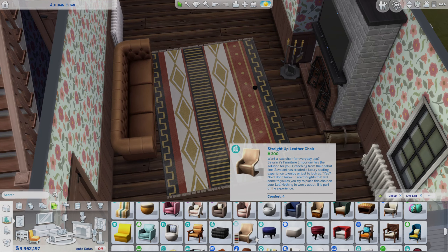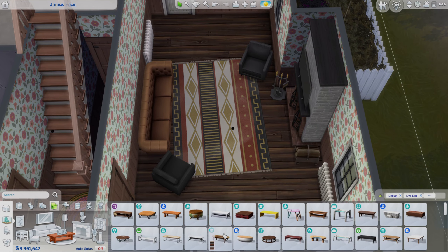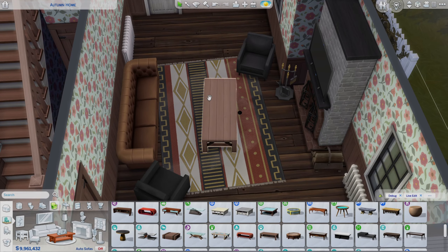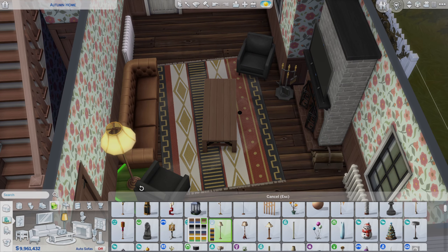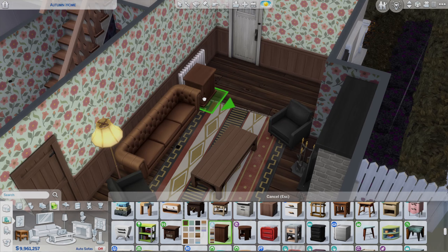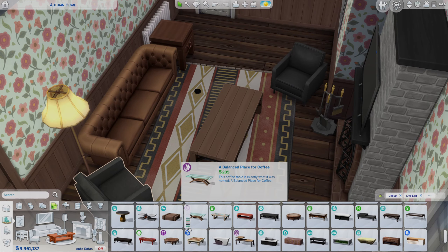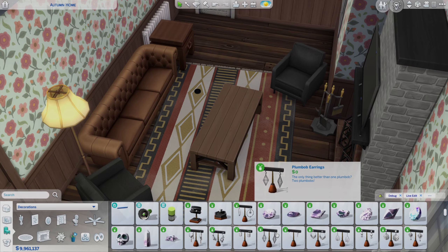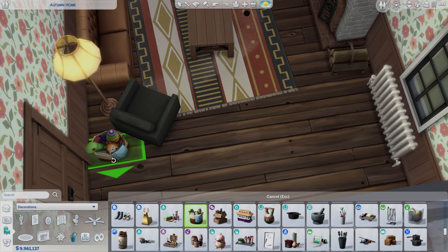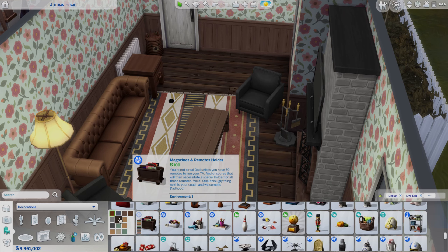I wanted this to be really nice, warm and cozy, and soft colour-wise. I went through quite a few sofas and ended up going for this sort of round leather sofa, which I thought worked really nicely. It works with the rug and obviously the Cottage Living floral wallpaper, which I thought was perfect for this build. Just a few bits of furniture and some clutter here and there.